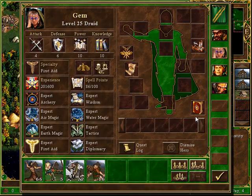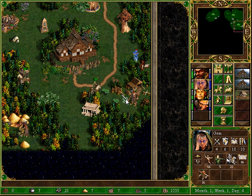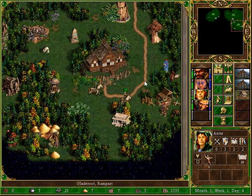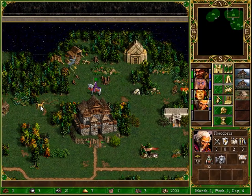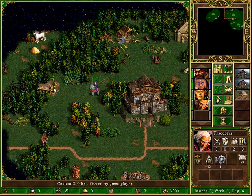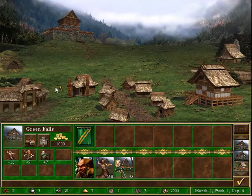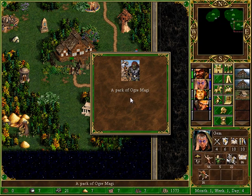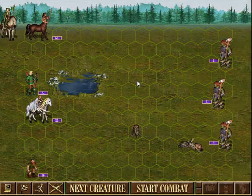Does Gem have Haste? No. And Haste could be very useful to her, potentially. So we'll have to backtrack for that, I'm afraid. Now I have enough money to grab some of these guys. Zip pack — I guess I didn't have enough power to sway them. That's unfortunate.